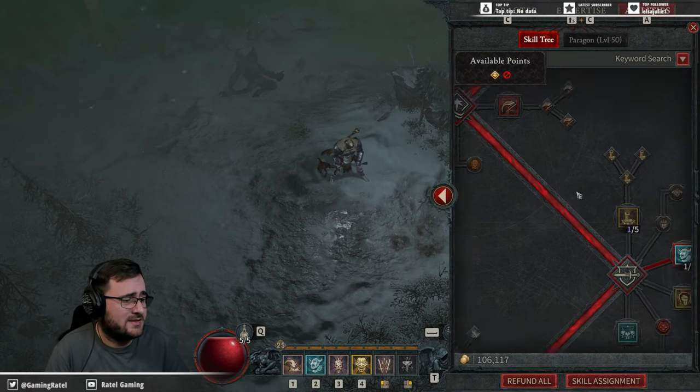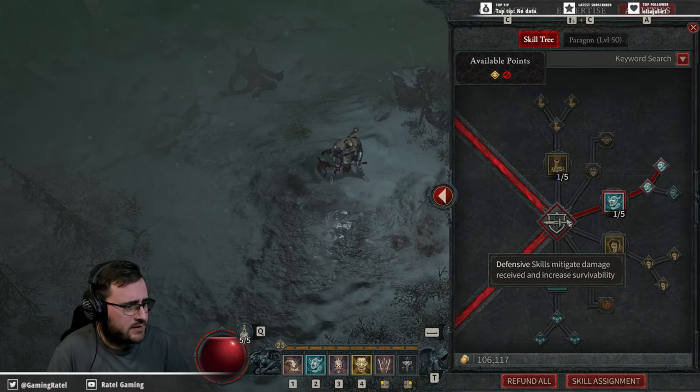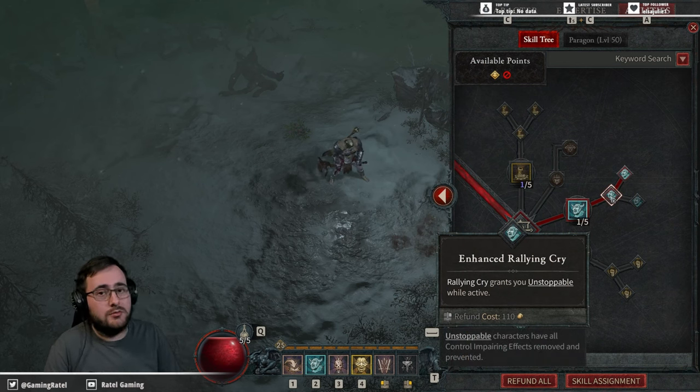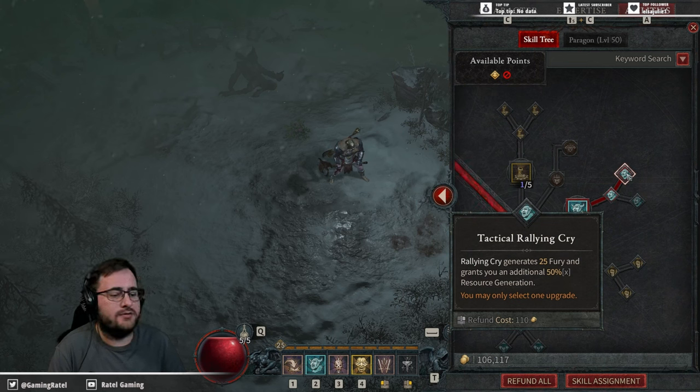Some of those blue points are passives from my armor set, but since I'm not using those abilities they don't do anything. Down at the defensive skills is where I have Rallying Cry — it reduces damage enemies deal to me and gives a straight boost in Fury. Enhanced Rallying Cry makes me Unstoppable, removing movement-impairing debuffs. Tactical Rallying Cry boosts my Fury and gives 50% resource generation.